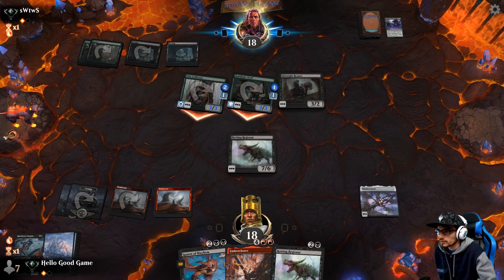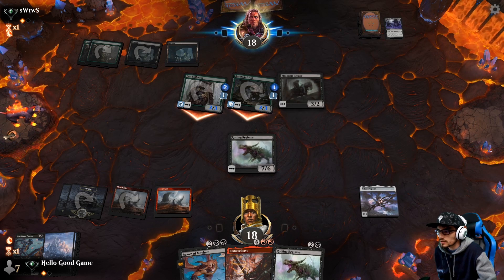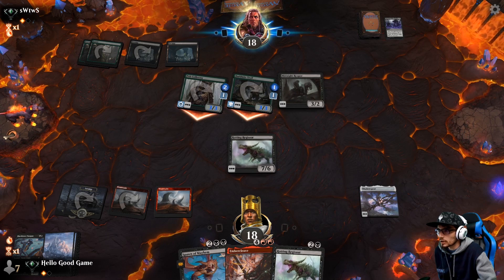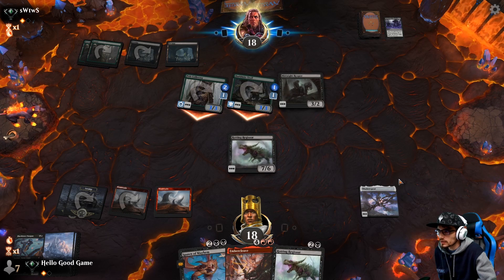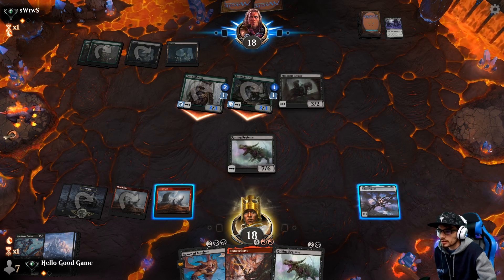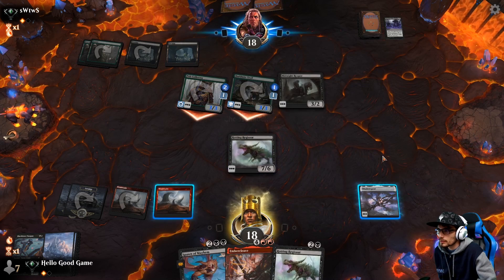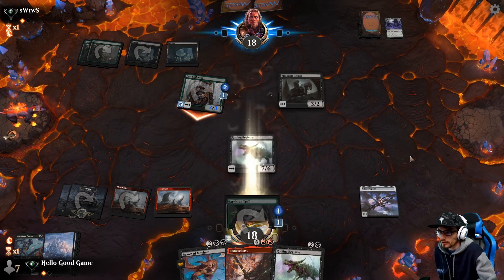What do we do here? Do we risk it? It's for six — by golly I think we do risk it. At the very least we just put our Shadow Spear onto our Rotting Regi. Can't block the deathtouch, can't block the menace.